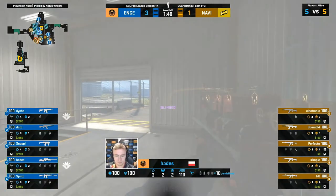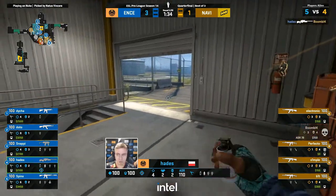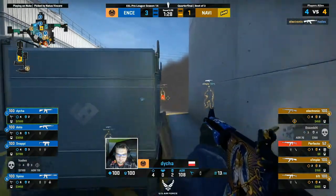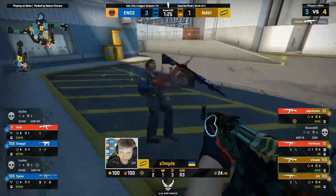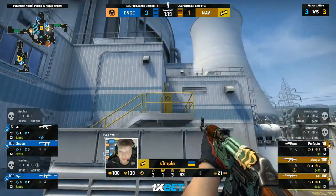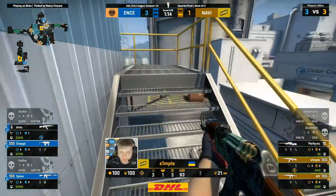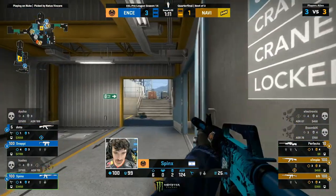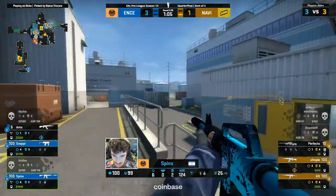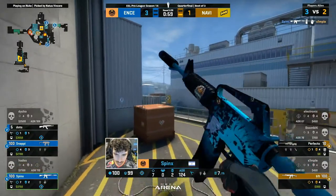Hades looking to bring it home for ENCE — this could be a huge one to get the leg up. Bang — Boomich is gone. Booked by Electronic. Perfecto nearly down. Simple does not let up. Both of their kills have come from pure aggression so far, but we still find ourselves in a 3v3. Perfecto's grabbed the AWP. Doto's low as well. And Simple already up Heaven. Spinks knows. Spinks does eventually finish it. That's where your palms get a little sweaty.